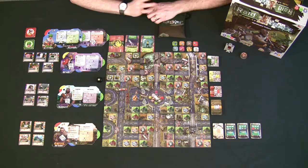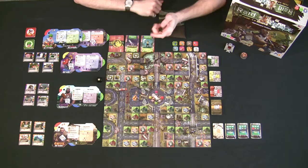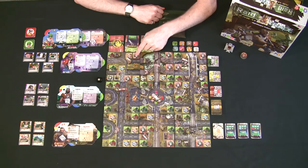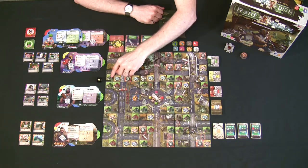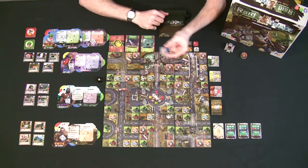Some board locations have numbers like 4 or 5, meaning those spots only get buildings if you have that many players. In a three-player game you only place buildings in unnumbered squares; in a four-player game you include all squares numbered four and below; and in a five-player game you fill every square except one final square.